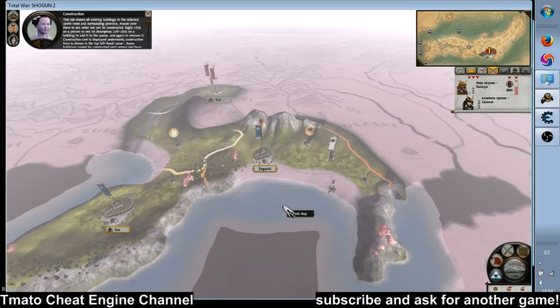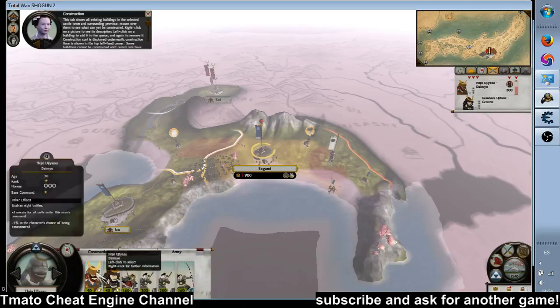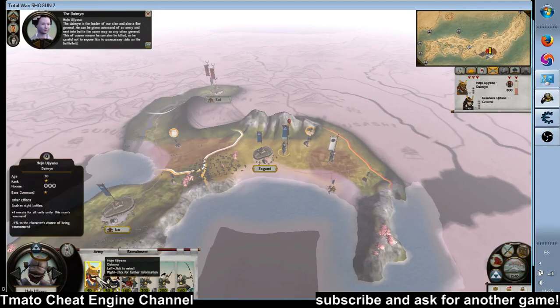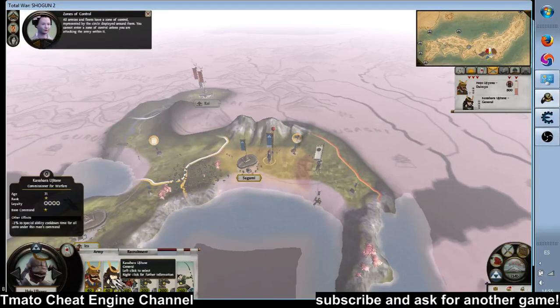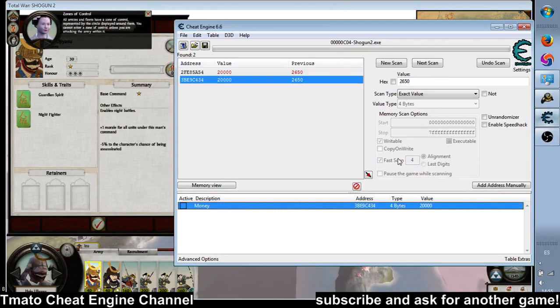This tab shows all existing buildings in the selected castle town and surrounding province. Mouse over them to see details. The Daimyo is the leader of our clan and also a fine general. He can be given command of all armies and fleets. Armies have a zone of control, represented by the circle displayed around them. You cannot enter a zone of control unless you are attacking.